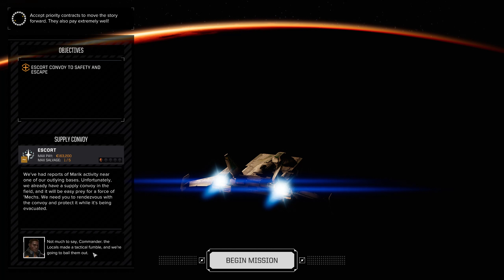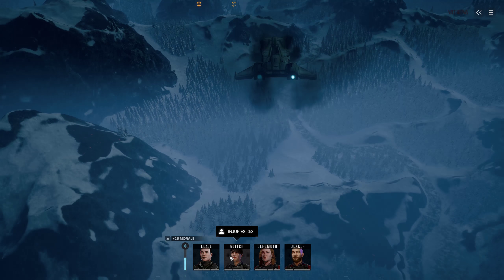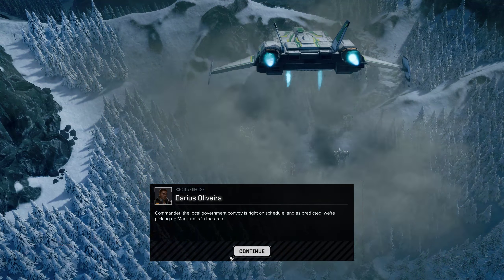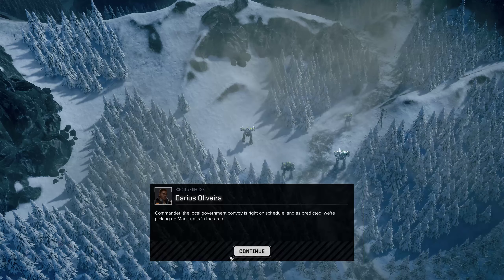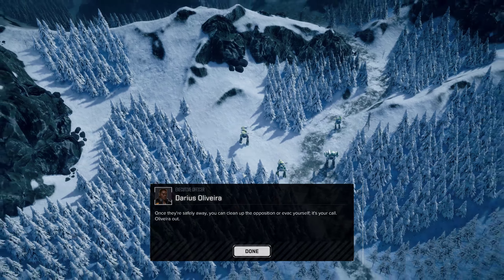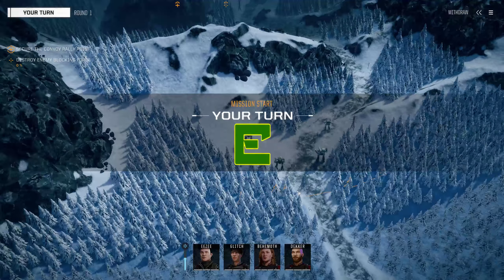Also made a tactical fumble and we're going to bail them out — sounds about right. Commander, the local government convoy is right on schedule and as predicted we're picking up Marwick units in the area. Move to intercept the convoy and provide cover and support while they escape. Once they're safely away you can clean up the opposition or evac yourself. It's your call. Olivera out.